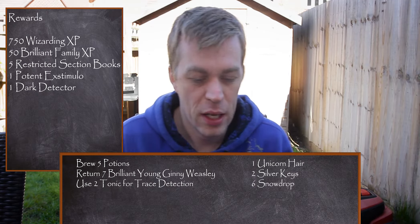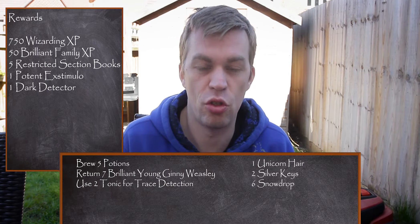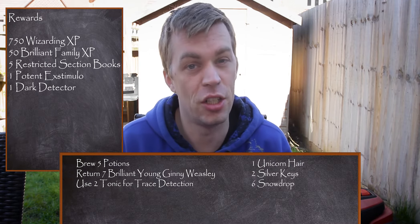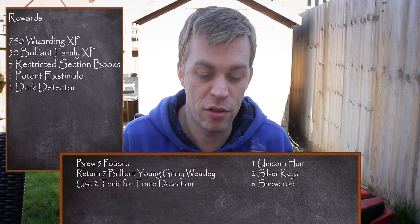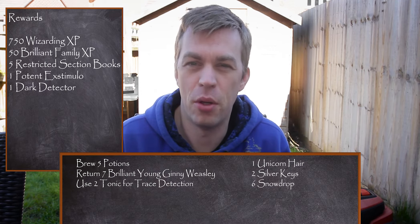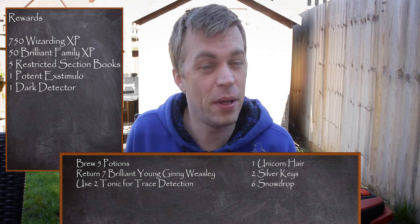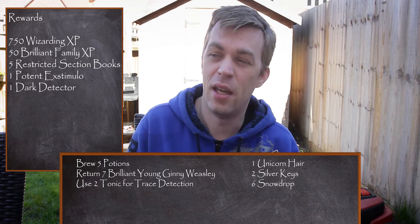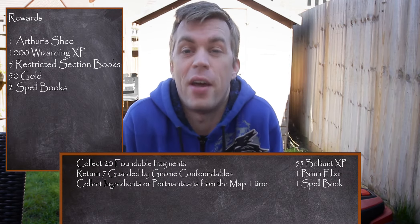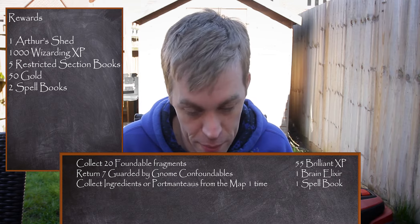Set 1 task 3 is where it gets more fun. You need to brew 5 potions, return 7 brilliant young Ginny Weasleys, and use tonic for trace detection twice. If you're in rush mode, you can collect your final potion from your normal cauldron and then your 4 additional potions from your gold cauldron. If you're not doing that, pick up that one additional potion and then brew up 4 additional potions. Set 1 task 4: collect 20 foundable fragments — any foundable fragments — return 7 brilliant guarded-by-gnome foundables, and collect ingredients or portmanteaus from the map one time. Seems easy enough.